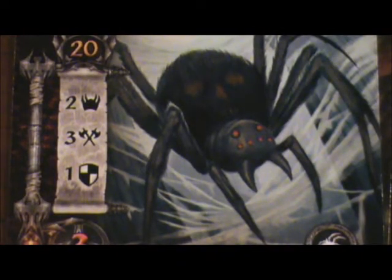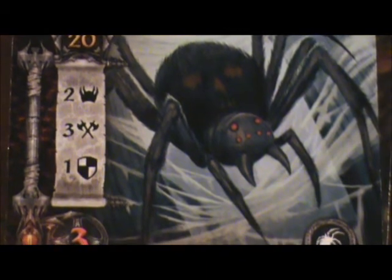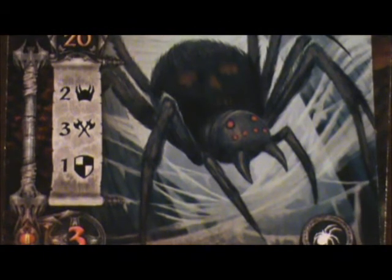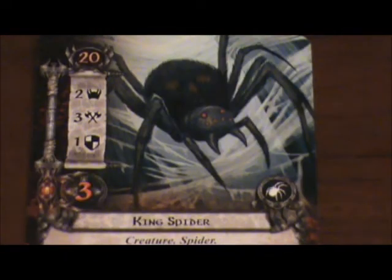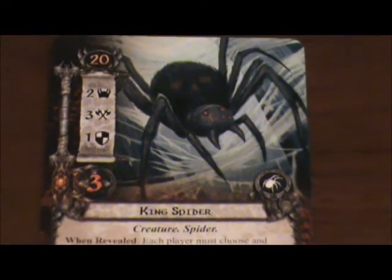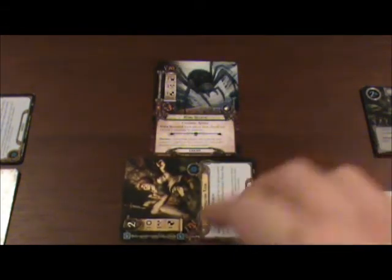Just as the party had made the decision to take the left path at the fork in the road, a King Spider silently emerged from the great forest web and struck with deadly precision. The King Spider will be making its attack now. Defending this attack, I believe I'll have the Wandering Took defend this attack.